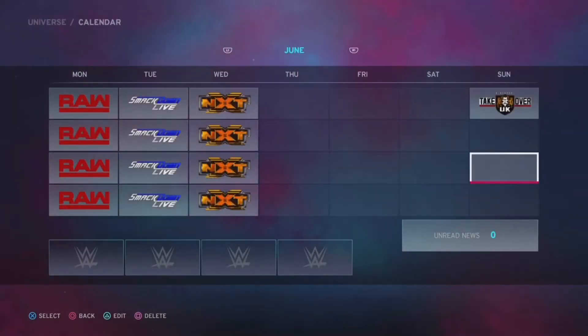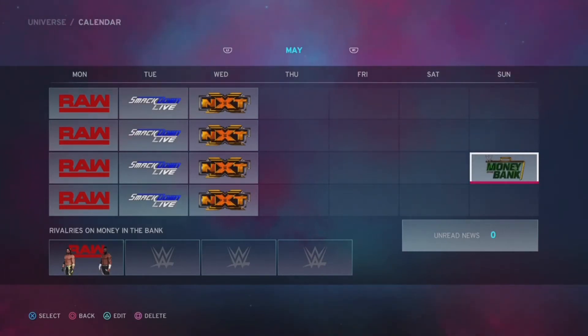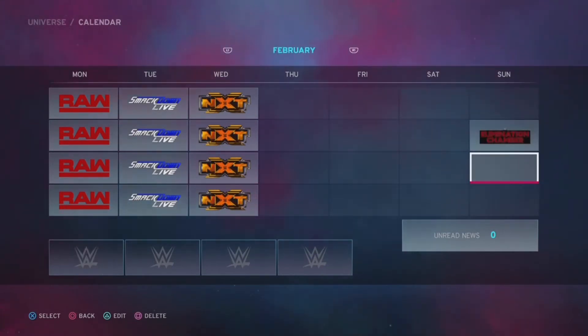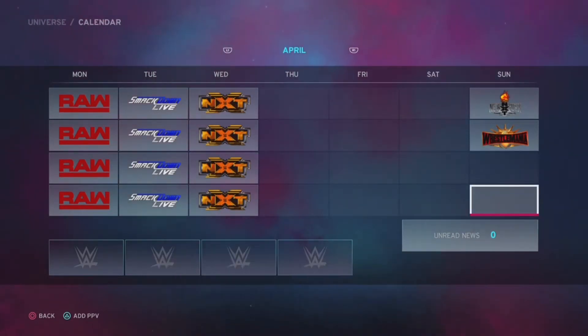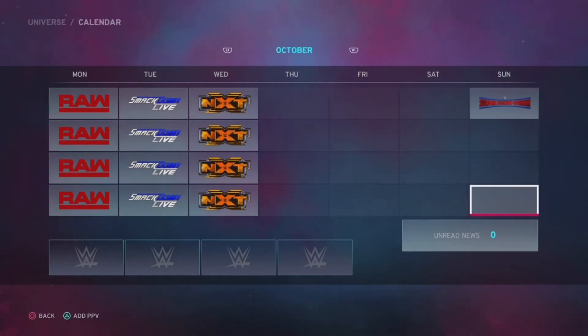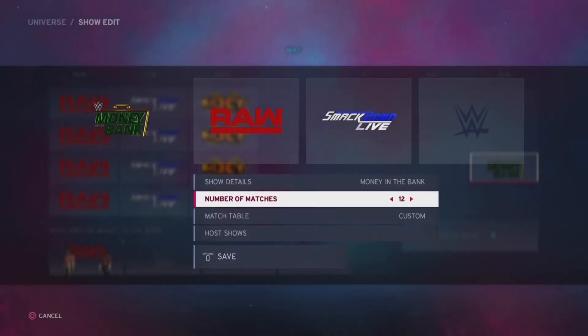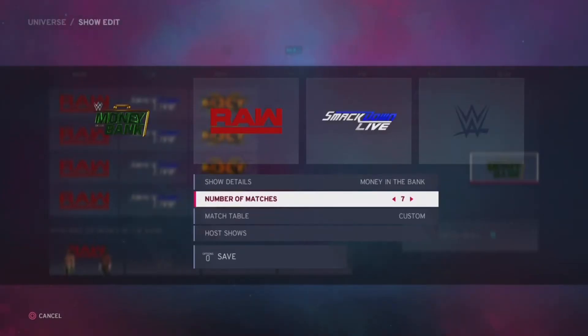Let's talk about pay-per-views for a second. Feel free to change the order of all of these. What I like to do is literally delete every single pay-per-view and put them on the fourth week of every month. And for NXT, I like to put it up here. You don't have to do that — it might make it more confusing, but that's just a suggestion. You can also go into the pay-per-views and change the amount of matches you want. If you want every pay-per-view to feel huge, do 14 matches. I still recommend doing seven for everything.